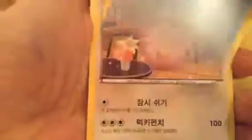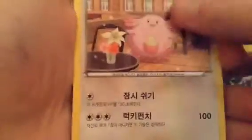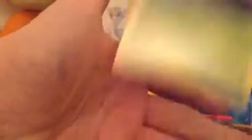Okay, one more pack out of this small set. We have — oh — a holo Feraligatr, a Blissey, Poochyena, Swirlix, and a Yanmega.